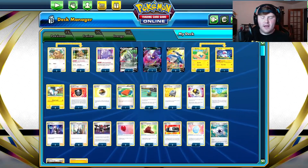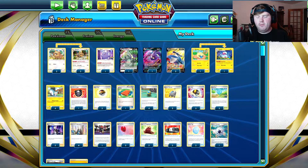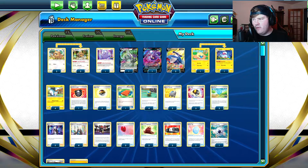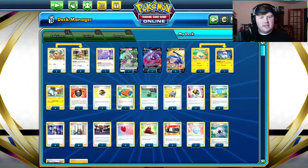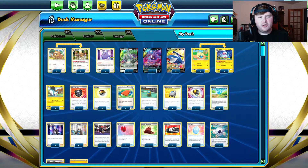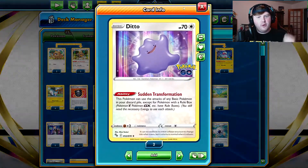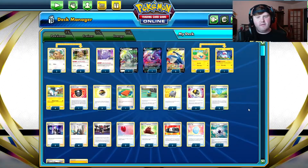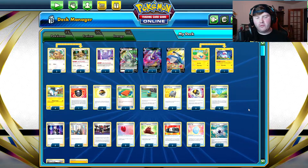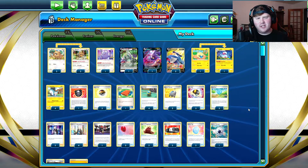Six Lightning Energy, because missing energy drops with this deck absolutely sucks — in a lot of turns you're going to need to manually attach plus Flaffy. By the way the deck works, you're a single prize attacker and your attacker's getting knocked out every turn. So that's basically the gist of the deck. Hopefully you guys enjoy this new updated Tool Drop deck list featuring Pachirisu, the new Pokemon Go Ditto, and the new Pokestop Stadium. This list is actually a lot more consistent than ever before, and a really fun list to try if you have the cards. Super cheap deck list.